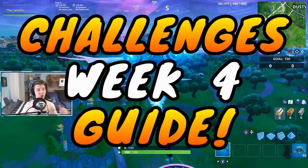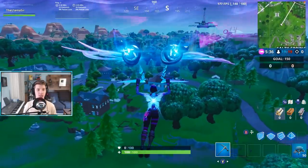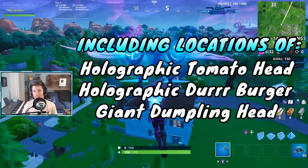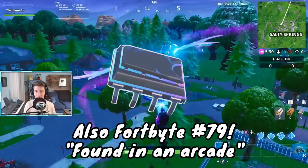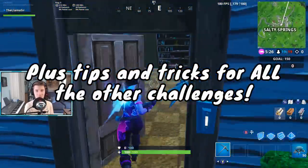Alright guys, welcome back to another Fortnite video. In this one, it is time for Week 4 challenges. I'm going to be showing you the locations of the Holographic Tomato Head, the Holographic Durr Burger Head, the Giant Dumpling Head, the location of the Fort Byte for today, as well as covering the other challenges with some easy ways to get them done fast.